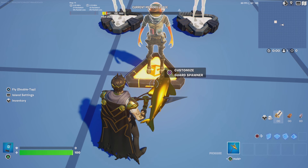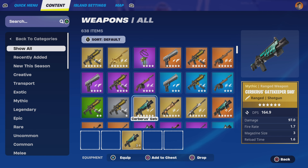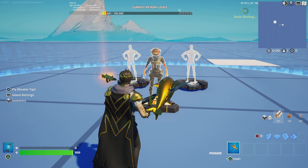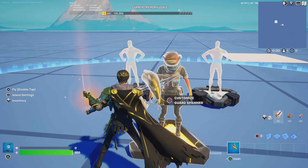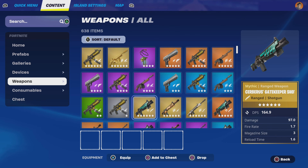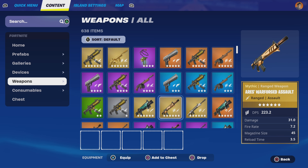Next you're going to go to weapons and then you're going to drop in the Sybaris gatekeeper shotgun because that's Sybaris's shotgun. Oh wait — I just realized Sybaris's gatekeeper shotgun is not a guard weapon, so unfortunately we can't drop it in there.